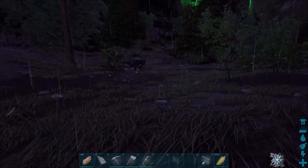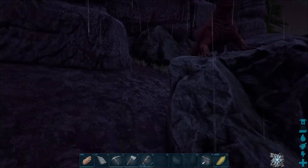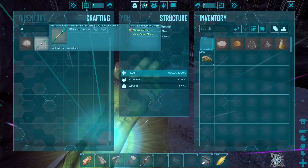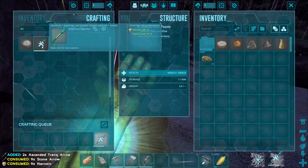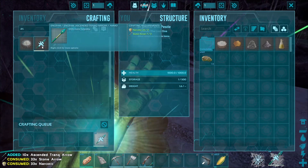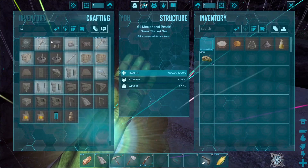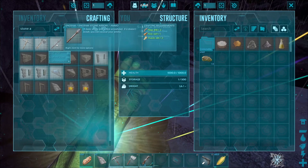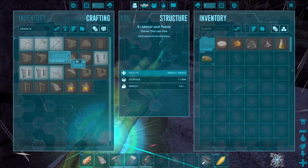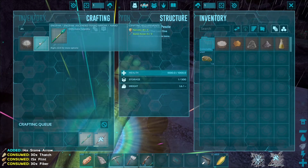Now where did it go? Let me go grab more narco arrows. Did I grab all this narcotic? No I did not. Make ascended tranq arrows — I'll make three. Now I read that wrong. Let's make more stone arrows — let's do another 50. Some for defense, some for taming. Then craft as many of the ascended tranqs as you can. I do not know if this is going to be enough — we will find out.